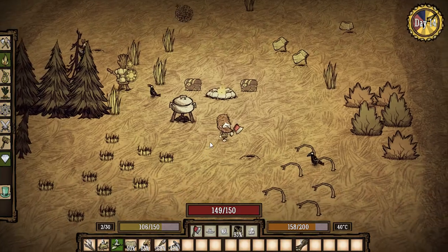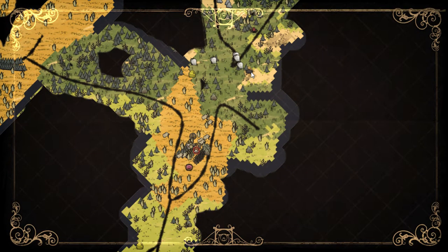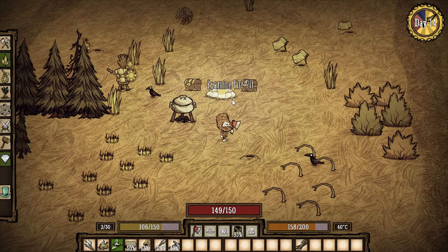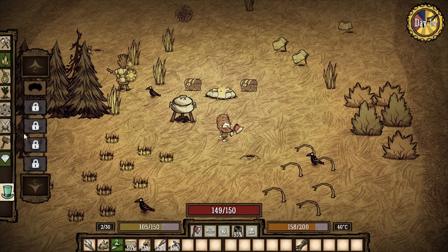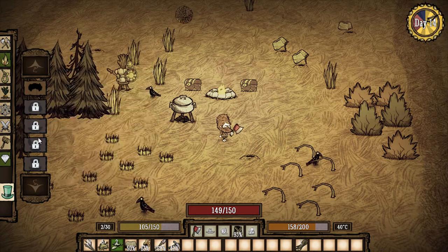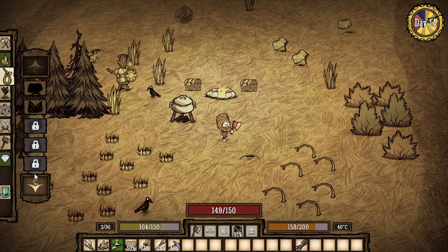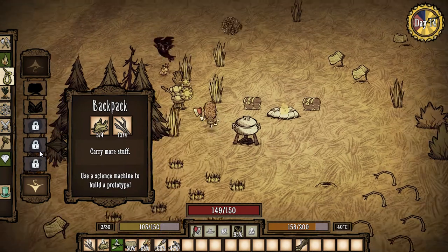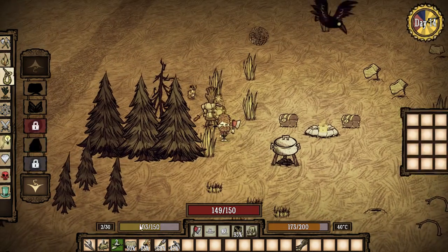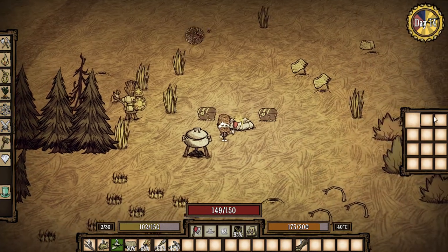Today we're going to focus on a touchstone I activated over here. We'll build a hammer, take down the pig heads, and get ourselves a helmet to improve our armor. I also want to make us a backpack — there it is under the crafting menu. We can make one now at the science machine. Oh, it equips automatically, and with the RPG HUD mod it looks a little bigger, which I kind of like.